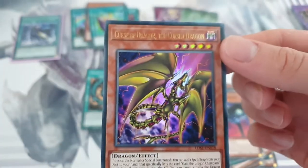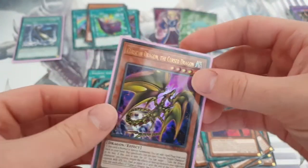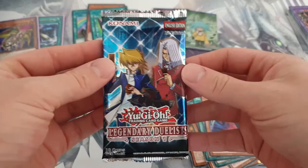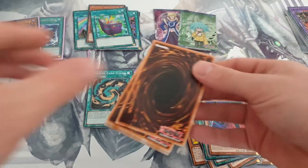Gorgeous artwork, I'm gonna sleeve that guy up. Lovely. Right. Second pack — last pack. Let's hope for the Winds of Destiny to be on our side.